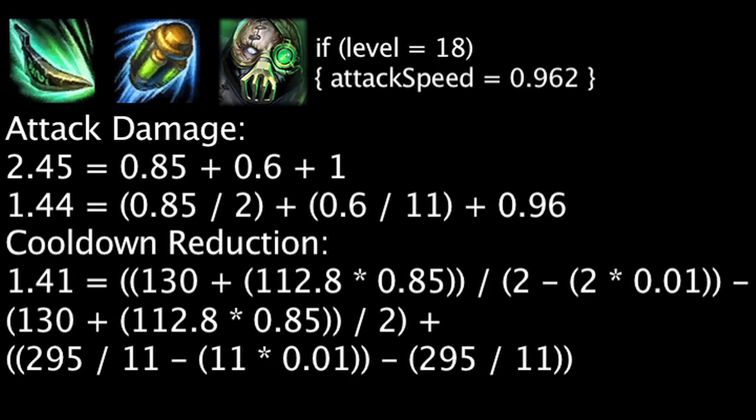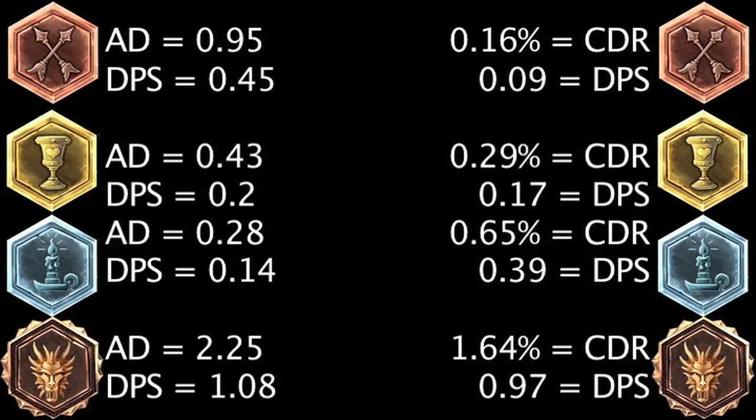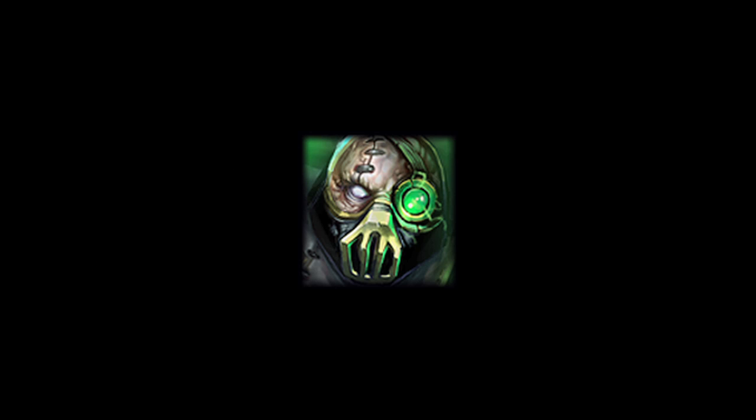Since it's impossible to purchase an item that grants pure cooldown reduction, let's take a look at whether cooldown reduction runes or attack damage runes will be better on Urgot from a damage per second standpoint. Marks, seals, and quintessences of attack damage will grant more damage per second than their cooldown reduction rune counterparts, but glyphs of cooldown reduction will grant more damage per second than glyphs of attack damage. Overall, pure cooldown reduction will grant more damage per second than pure attack damage on Urgot.